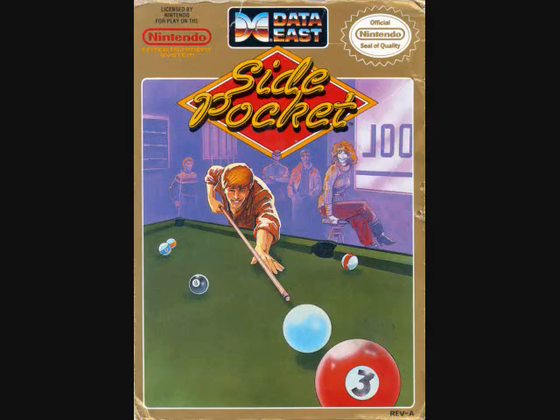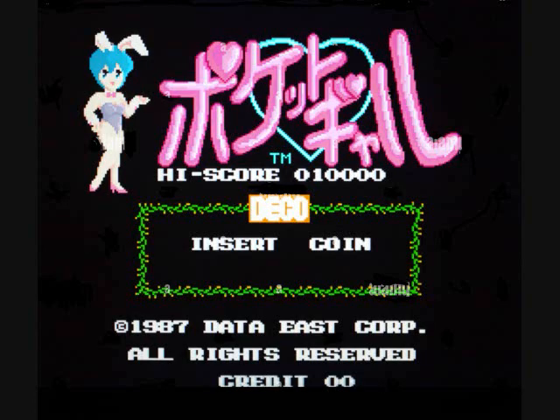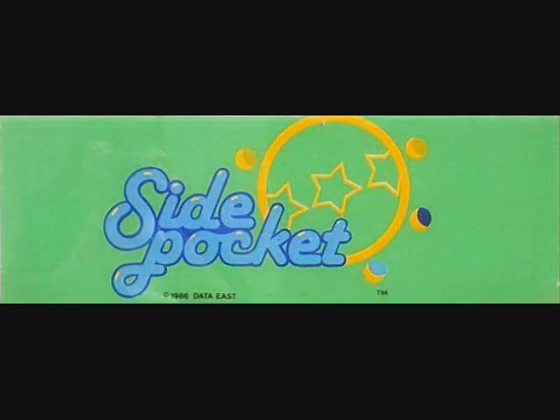And there is the NES box of Side Pocket. The NES version of Side Pocket was reworked for Japanese arcades into the game Pocket Gal, and there's nudity in it — kind of stupid. But at any rate, that was Side Pocket by Data East in 1986.